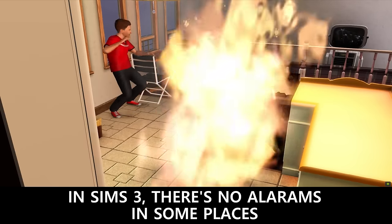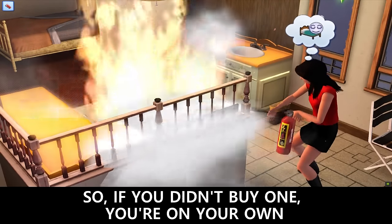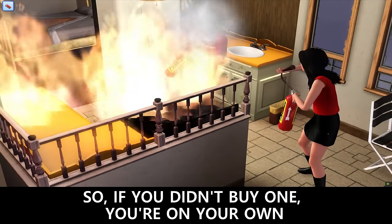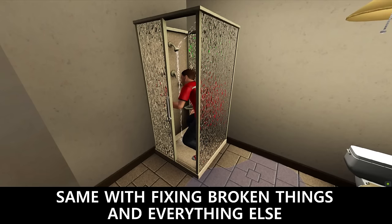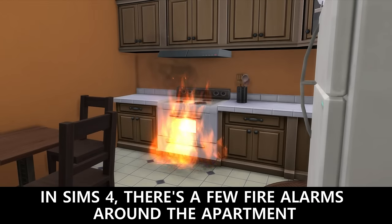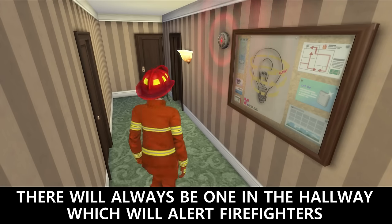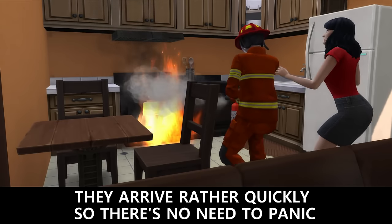In Sims 3, there are no alarms in some places, so if you didn't buy one, you're on your own. Same with fixing broken things and everything else. In Sims 4, there are fire alarms around the apartment and there will always be one in the hallway which will alert firefighters. They arrive rather quickly, so there's no need to panic.